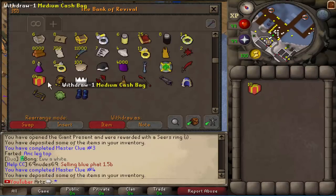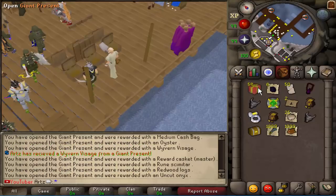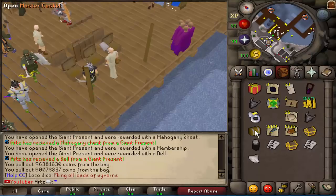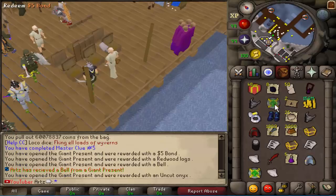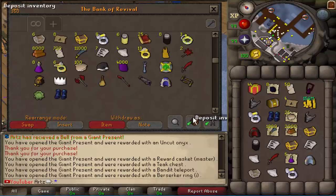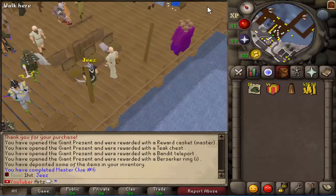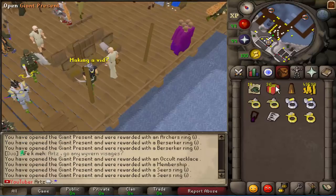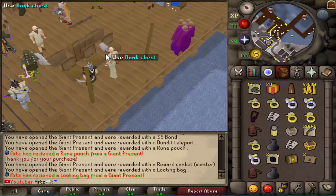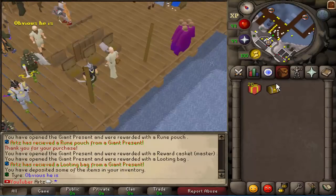We're just gonna try to open a little faster because this video is getting decently long. Got another visage, bunch of these - bags of 96 mil, holy that's insane! Nothing too special from that. We do have to claim these bonds, another bond there as well - that's kind of funny, and another casket. Every time I'm getting close to finishing I gotta keep spending more time on these caskets. They're really fun to open though. These caskets are so much more fun to open than the mboxes, honestly. Let's open up these master caskets.